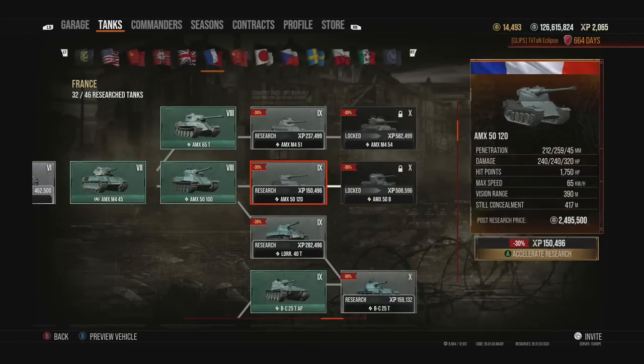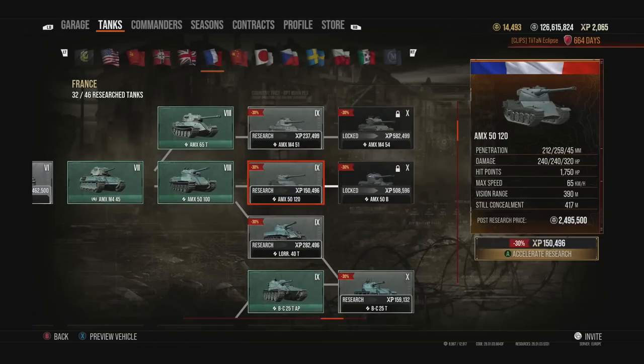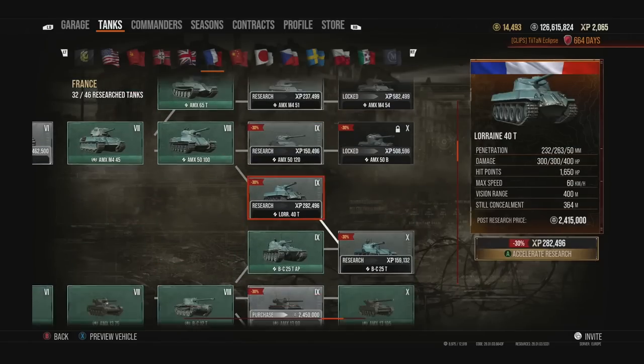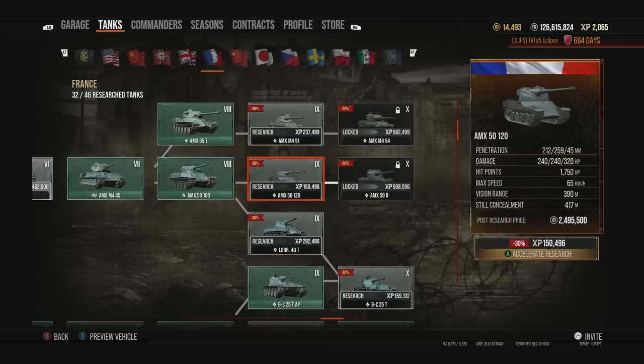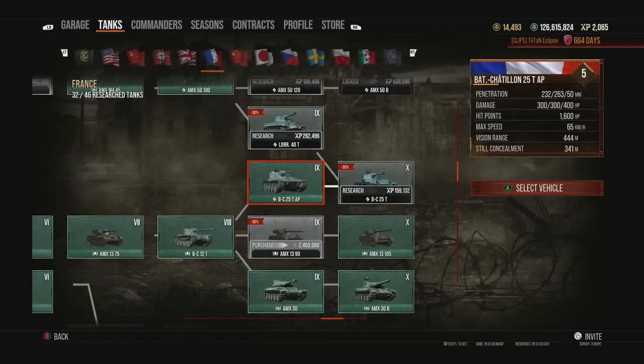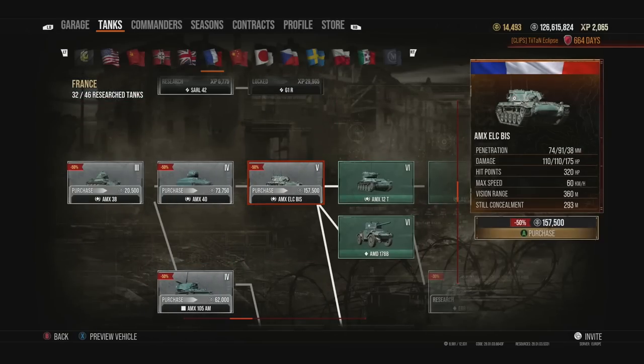Moving down, you have the Lorraine 40t as an intermediate, branching off from the AMX 5100. Comparing it to the AMX 5120, the Lorraine has an advantage in gun statistics and is probably the more overall capable tank — not super overpowered, but one I'd recommend if you have the time to grind it.